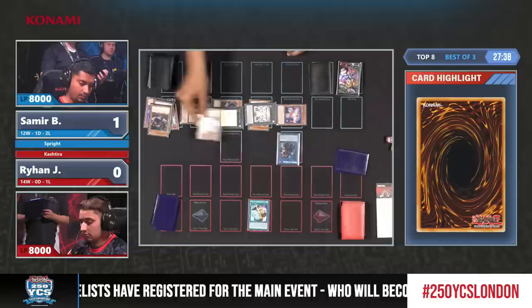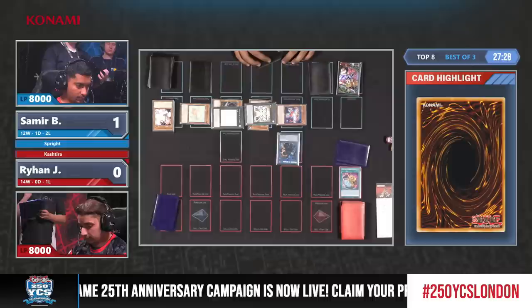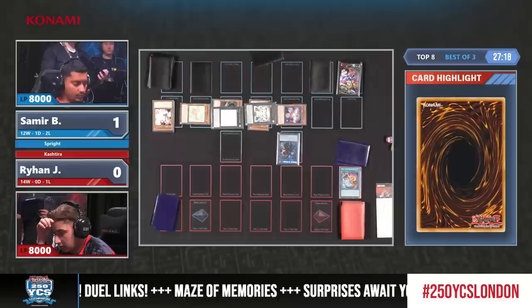The only worry I have is there is no interruption for spells and traps. If an Evenly Matched were picked up here, the Ash Blossom is forced to be activated for this exact reason - we could have been in trouble. Dark Ruler also would have been really nice. Samir also has the Sprite starter set. Interesting that he doesn't immediately go for starter into Carrot - do you think it's to play around Dark Ruler?